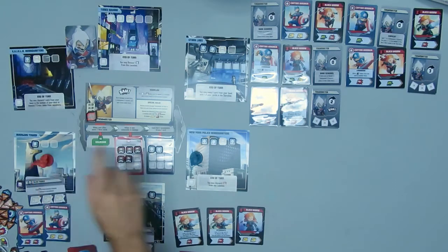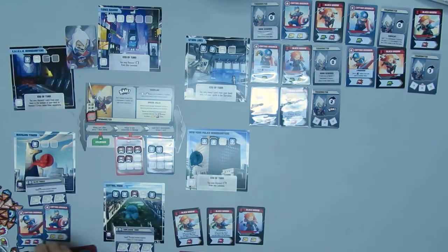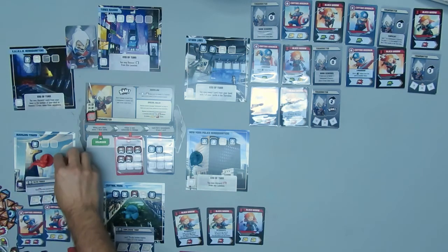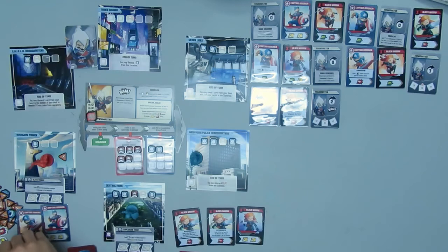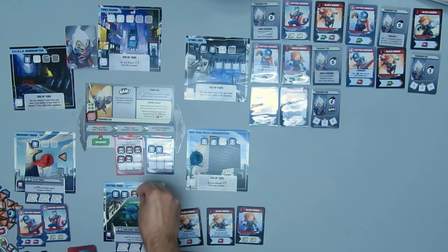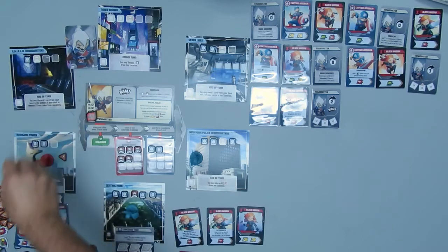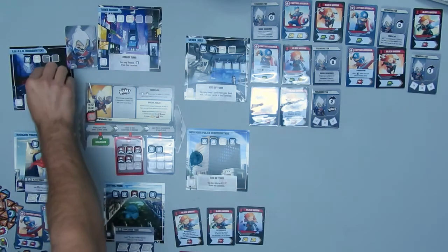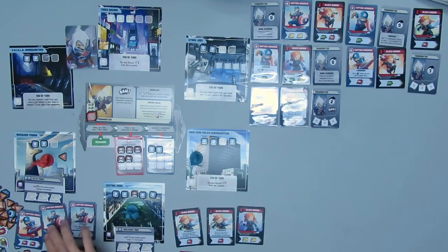There's only one thug out on the board at this point. Taskmaster's turn — he moves two and he bams, which will drop a crisis token. His bam effect is: deal one damage to each hero in Taskmaster's location and add one crisis token there. I'm going to put civilians on each location following a clockwise order.